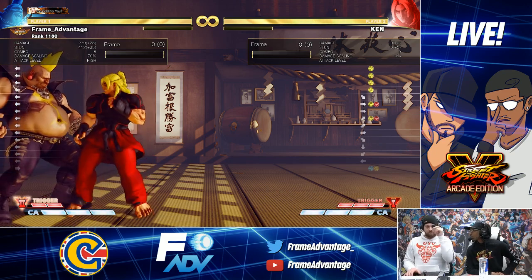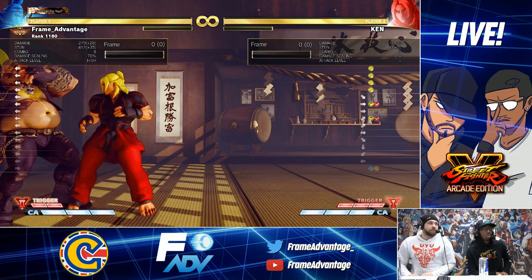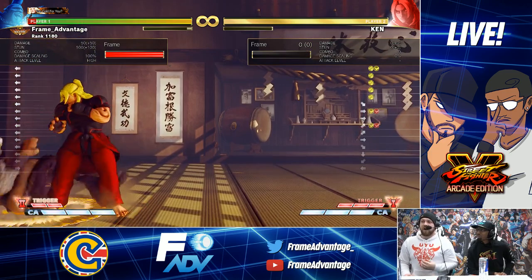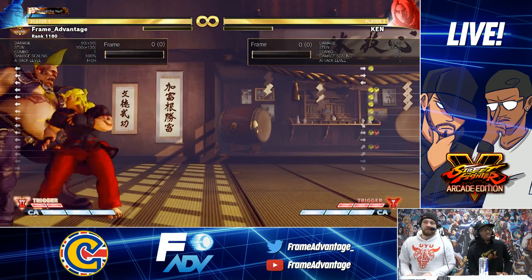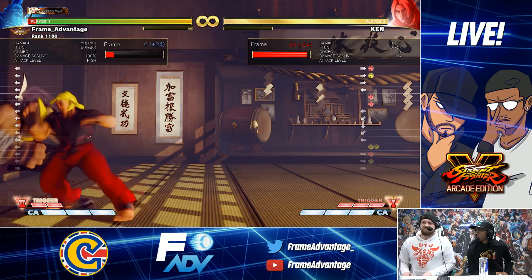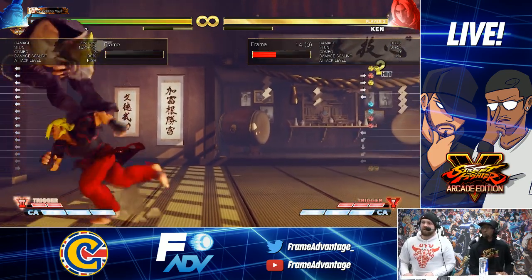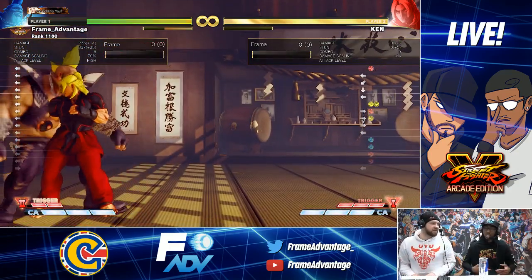Heavy Shoryuken eases the combo count, which means you can juggle off more things. EX Shoryuken same thing, takes more damage. Quick step V-gauge gain is gone. So he can't use it in combos and build as much meter. The crush counters are more abusable anyway - they're trying to nerf V-gauge gain overall.